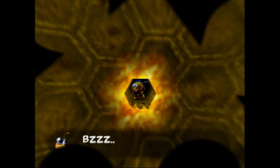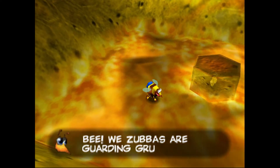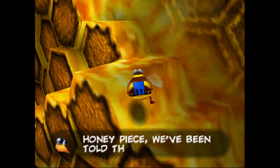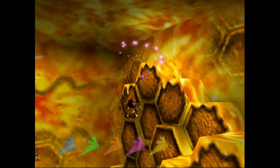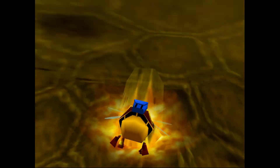Into the beehive we go. In summer and fall you can come into the beehive as Banjo and Kazooie. In summer you come in here to get the jiggy right here. In fall we come in here for a few music notes — we saw that in the music note guide. But this time it's going to be our final pink Jinjo of the series.